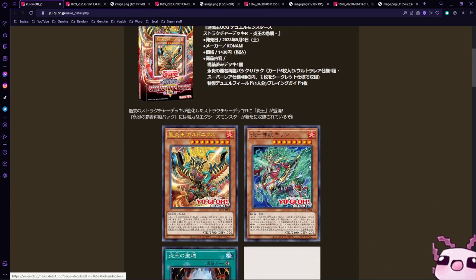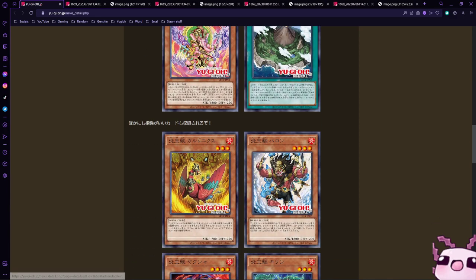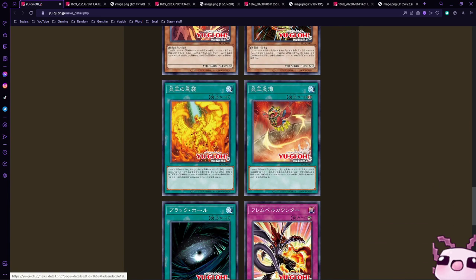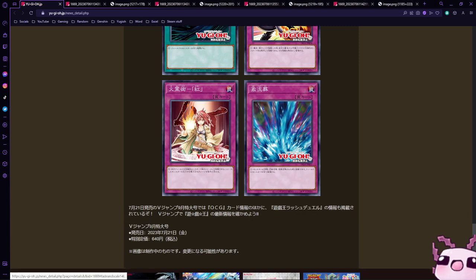We have four brand new cards: two level 8s, a Continuous Spell, and a Rank 8, plus a lot of good reprints. All the Fire King cards are in here. We also have Bonefire Colossus, Sacred Phoenix, Nephethes, Onslaught of the Fire King, Circle of the Fire King, Dark Hole, Flameville Counter, Spiritual Fire Art, and Trenchant Tribute.